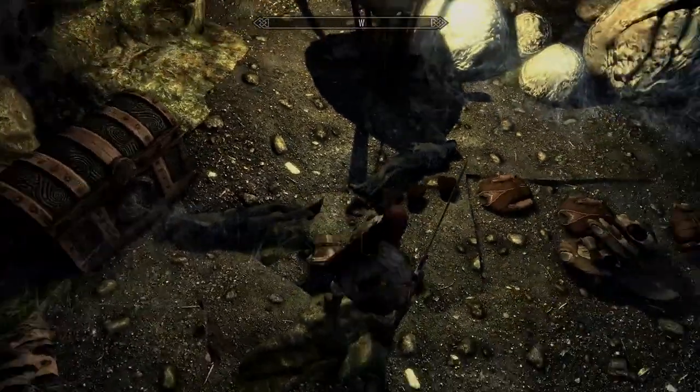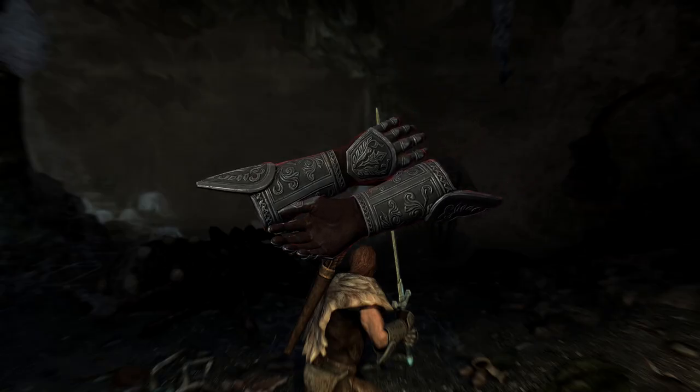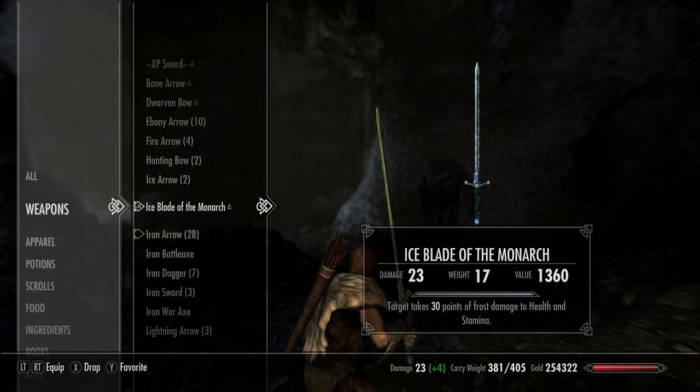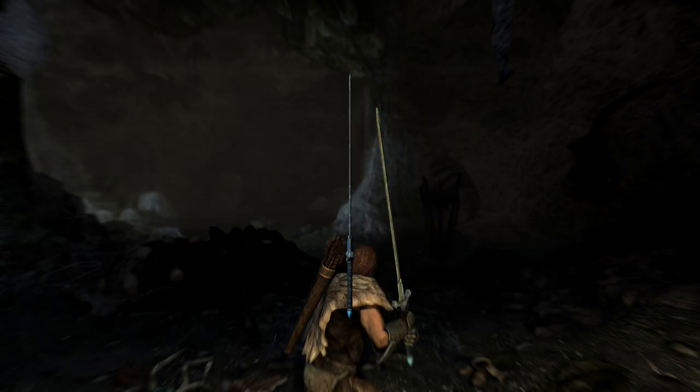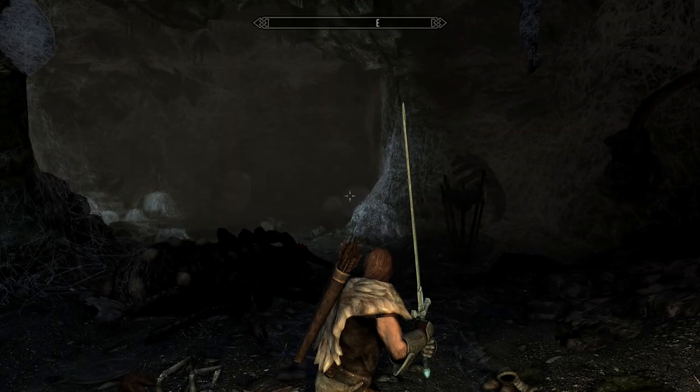The Fists of Randagulf are good for melee builds — 20 extra damage and 20 extra shielding or protection. Then you've got the Ice Blade, which is a pretty cool sword. I didn't get a chance to get any 360 shots of it, but you get the idea. Enjoy these two new pieces as part of the Creation Club content — these are not free if you don't own the Anniversary Edition.